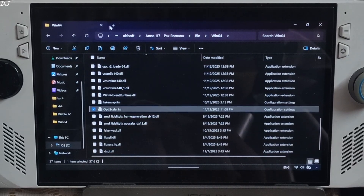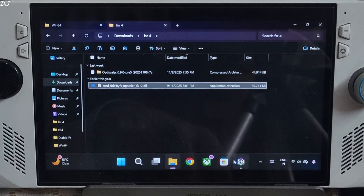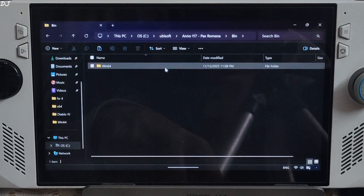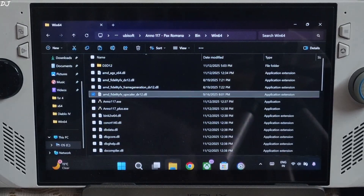Now I'll install the FSR 4 upscaler. Just copy its AMD FidelityFX Superscaler DX12 DLL file that you downloaded from Reddit. Open the game's install directory, open the bin folder, then the Bin64 folder, paste the file here, right-click paste, replace. That's it.